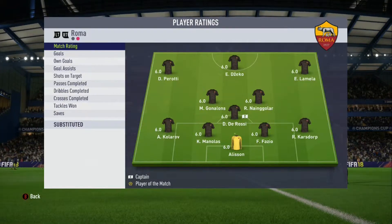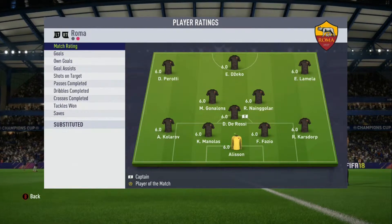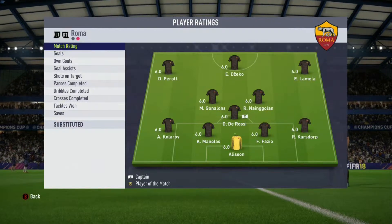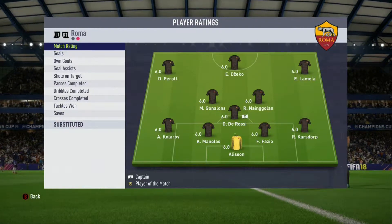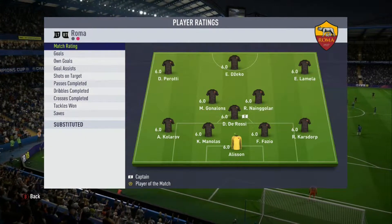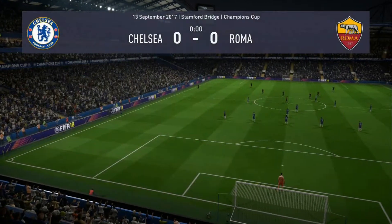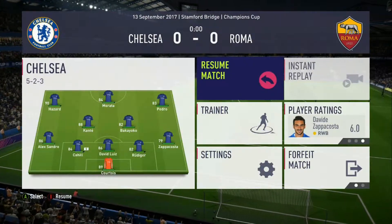As for Roma, they have Alisson in goal; Karlsdorff, Fazio, Manalas and Kolarov at the back with De Rossi, Nyong'o, Gona, Lons, Perotti, Dzeko and Lamela making up the remainder of their team in a 4-3-3 narrow formation. With that said, let's get into the first half and pick up three points.